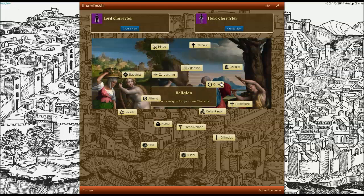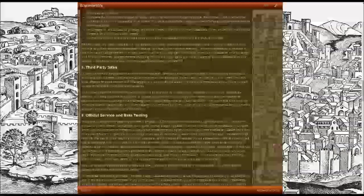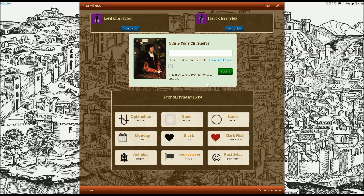And finally, we'll see a collection of the religions, cultures, and other things that we've selected, and they'll all be displayed. You will, of course, have the option of going back and adjusting any of those. Finally, you'll be asked to create a name for the character and agree to the Terms of Service, at which point you'll be able to continue on into the game.